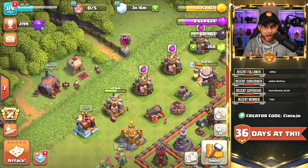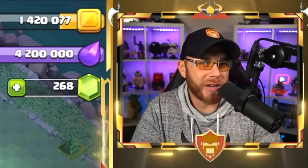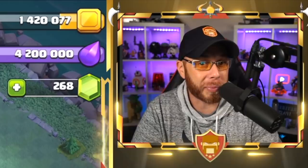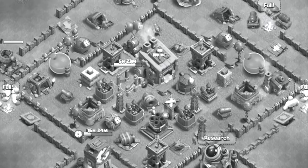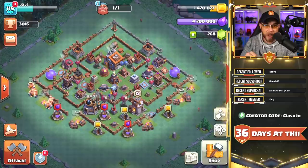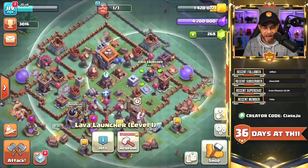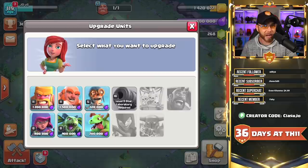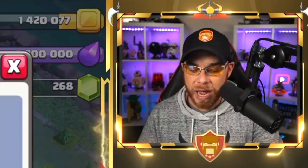About a month ago in episode 6, we talked about the sixth builder — the plan to obtain it takes about a month off the Town Hall 11 process. Back then I was Builder's Hall 8 building the mega tesla with only level 12 cannon carts. Now we're at Builder's Hall 9, the lava launcher is built, and we have the resources to build the auto hut and upgrade the star laboratory to resume cannon cart upgrades. We're already at level 16 with two more levels to go.